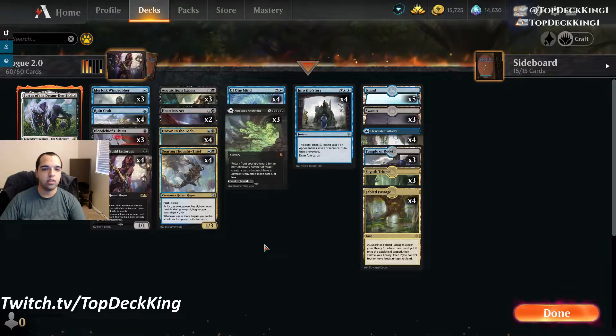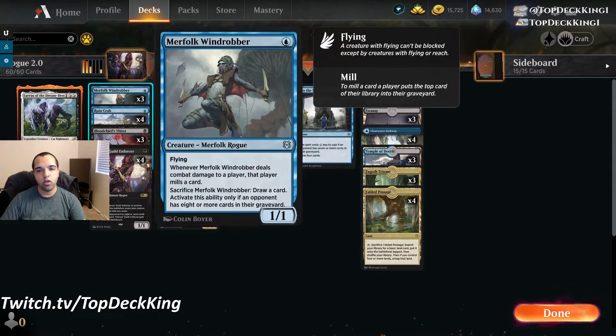Let's get into the deck tech. This is Rogues — we're playing it as a best-of-one deck. It's a little different than normal Rogue decks because in best-of-one the format is slightly different; decks are altered to be more aggressive than in best-of-three. We altered this deck to adjust for the best-of-one meta. We're playing three Merfolk Wind Robbers — it's a great Rogue card. Once they get eight cards in the graveyard you can start sacrificing it, use Lures to keep bringing it back, and draw cards.